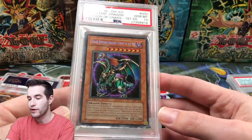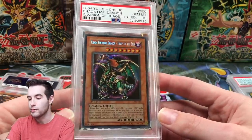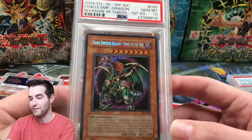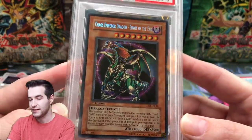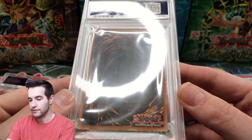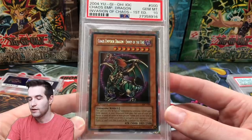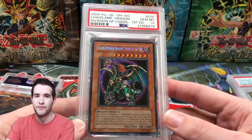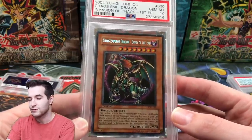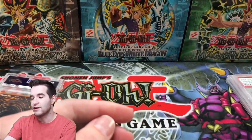Third card: Chaos Emperor Dragon, Envoy of the End, gem mint 10 from Invasion of Chaos, first edition. Now I have the ultimate rare as well as the secret rare first edition from Invasion of Chaos. Super cool card — PSA 10 looks pretty good. This was valued at $3,600. So far we're at $8,100 to $8,600 just for those three cards.